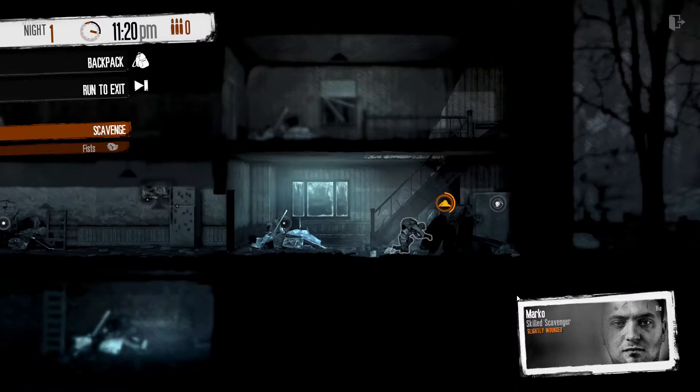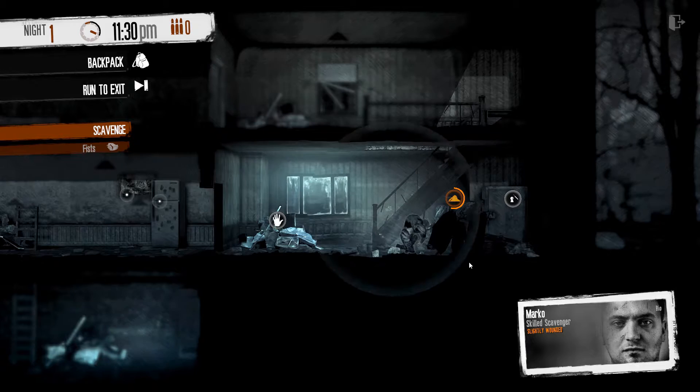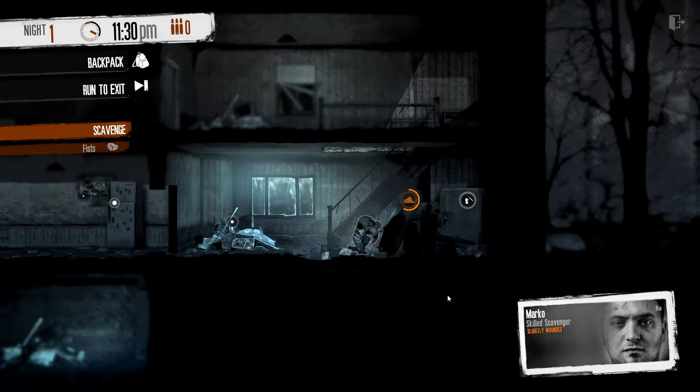It's kind of sad to watch — it's taking so long. He reads Marco's bio: 'I thought I'd been through hell before. I'm a fireman. I've entered blazing buildings to save lives more times than I care to remember. But back then I had people teamed up against a common foe — the fire. Nowadays your former neighbour can kill you because your grandparents spoke a different language. This is true hell on earth.' That's Marco's backstory.